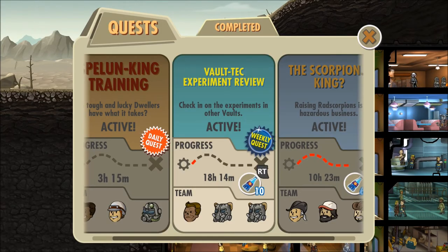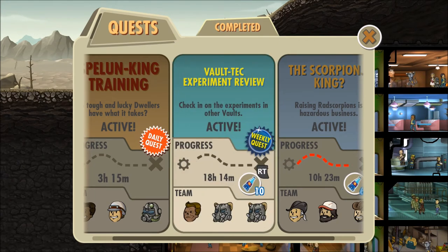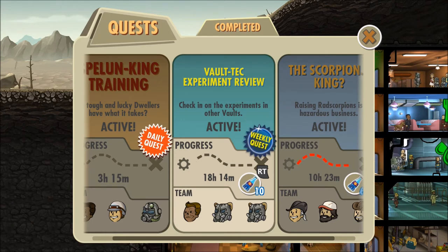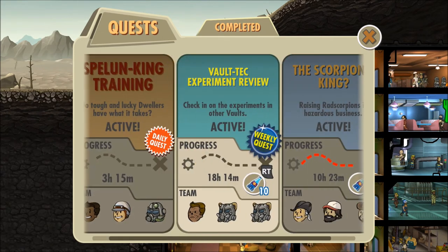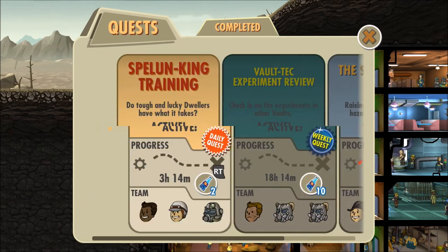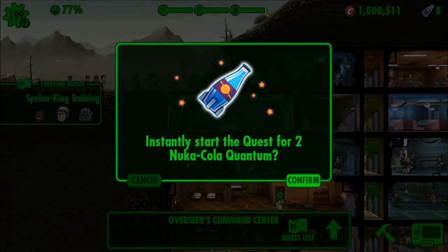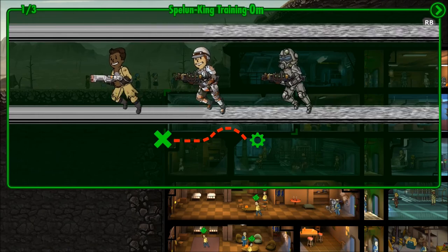The mission I sent the guys out on was a Vault-Tec Experiment Review, but it's 18 hours away — that is so long. I want to get this video out today since we do Fallout Shelter every Wednesday and every Sunday. So instead we're going to do Spelunking Training. We have Insanity, Vulgar, and Cannibal Poop on the mission. The Vault-Tec mission will be in episode 100 — do not worry about that.